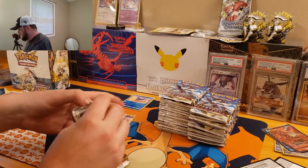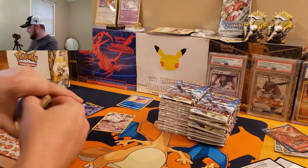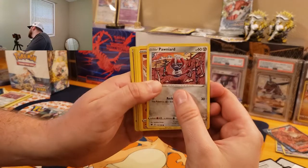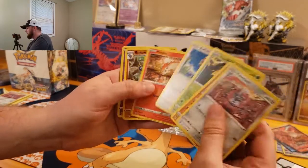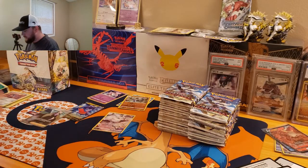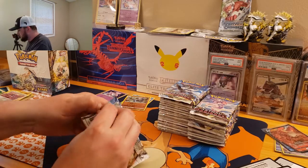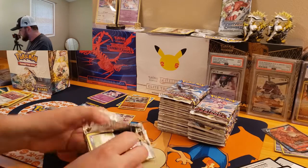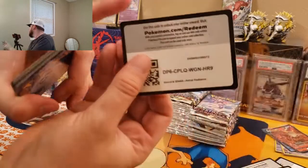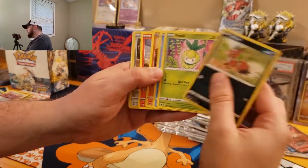If you guys hear the dogs growling in the background, I'm sorry. If you've been a member of this channel, you know they kind of like to pounce in here as soon as I hit record. We got Ponard, Growlithe, Voltorb, Rampardos, and a Deancey Hollow. So that's all holo code cards so far — that's crazy. Hoping the other side of the box is just as good. We know we're definitely after those alternate arts — the Dialga or the Machamp are the top two cards of the set.